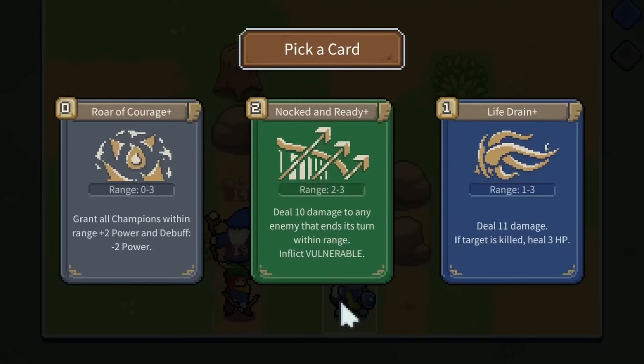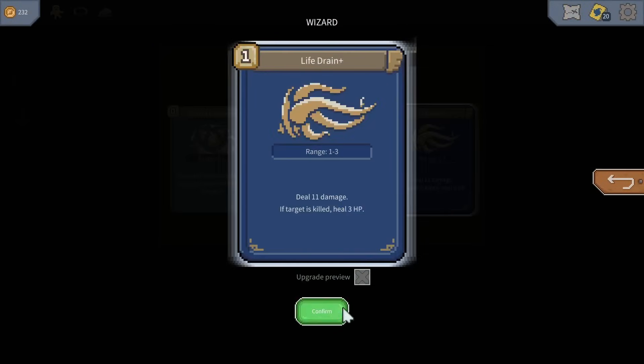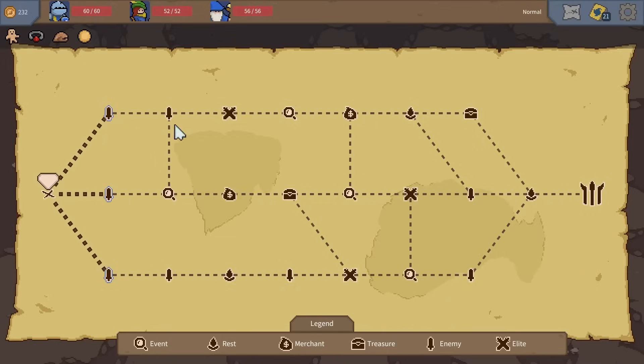We get a card for the deck: Knocked and Ready, Aura of Courage, or Life Drain — I'll take Life Drain, yes! Then we move on, and everybody's healed up, which is good. It seems like the top path has the most rewards, but let's go to combat first so we can get that investigation.